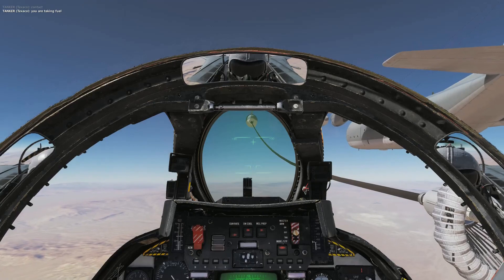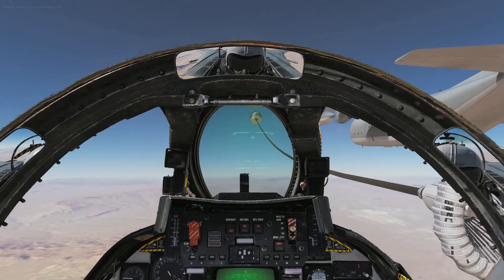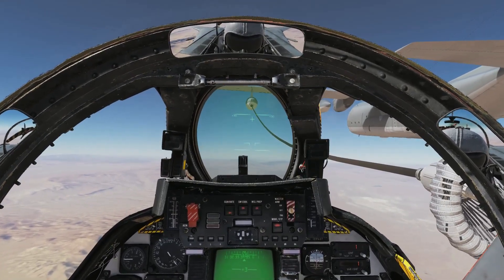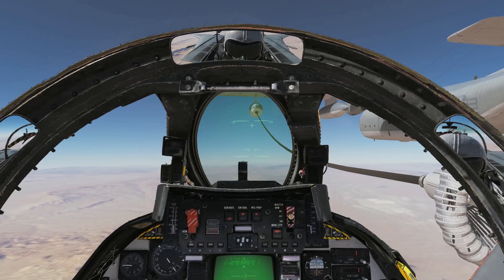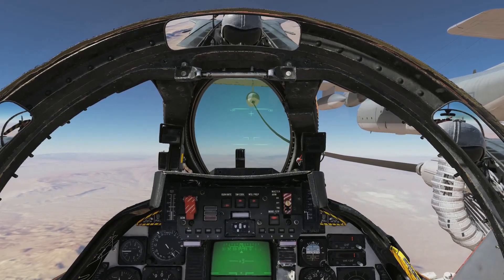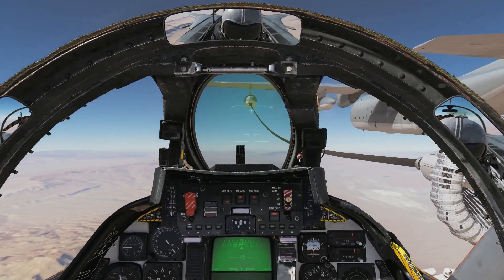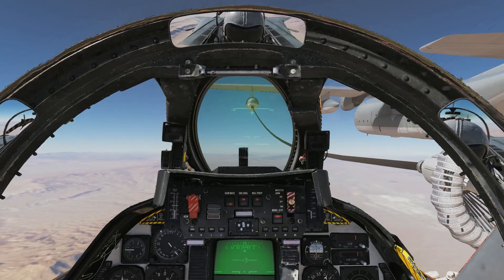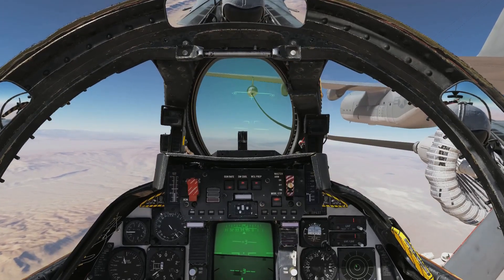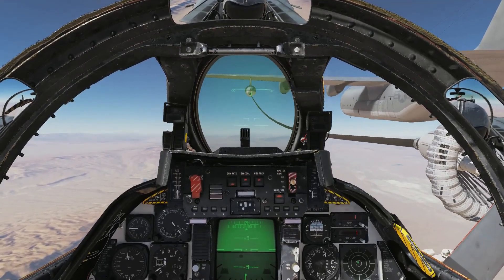Don't look at the basket — look at the number on the hose, keep it there. Contact! Now that I'm in contact, I want to throttle back a bit. Just throttle back and forth, making sure you're not going to crash into the tanker or go too far back and disconnect. Also check what curves you can use on your throttle — I use about 20 to the right so the throttle is less sensitive.